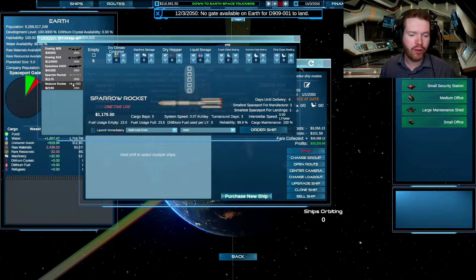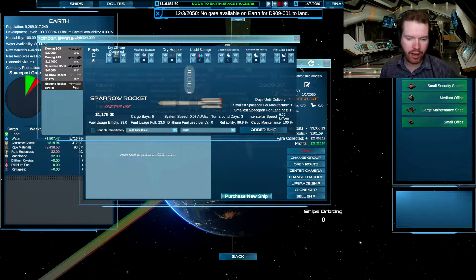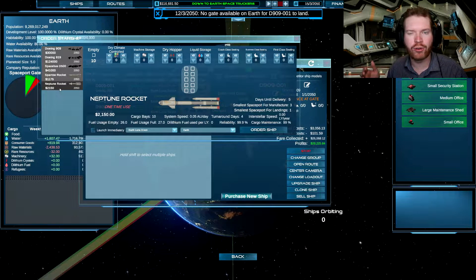You can buy rockets — and rockets are one-time use, but they are extremely cheap. They have a low cargo hold, but they are also extremely cheap and fast — 0.05 AU per unit — whereas the reusable ships only go 0.03. So rockets are a lot faster, and a small rocket goes 0.07, so they are extremely quick. These are good if you want to start a new colony — send those out, they're quick, they're cheap, and it's not a huge investment. It's a good way to boost the company.